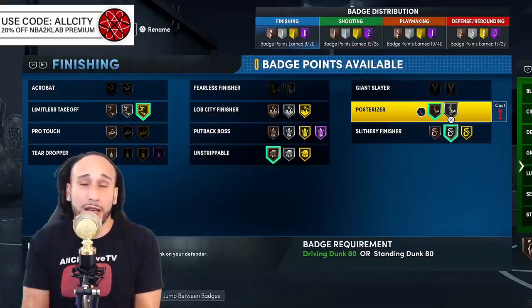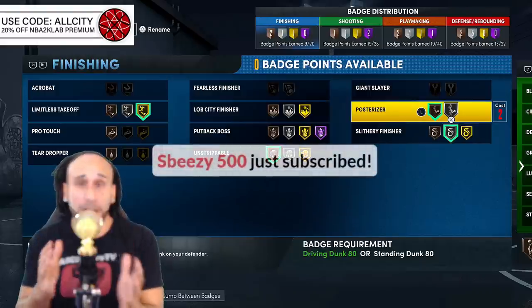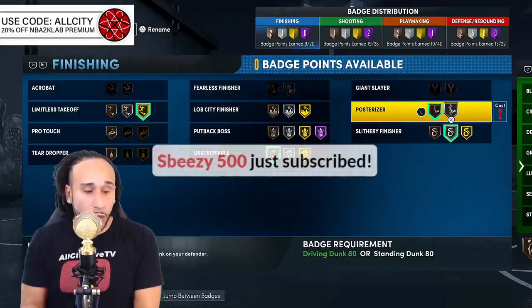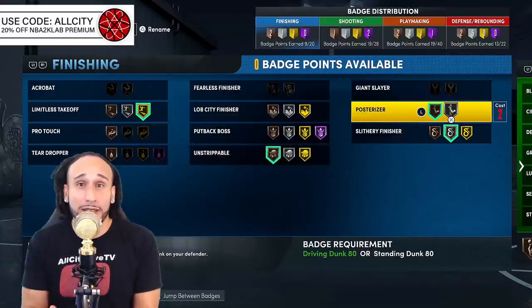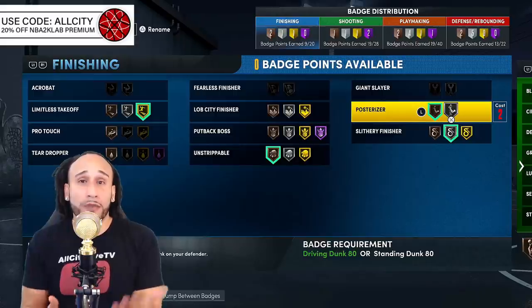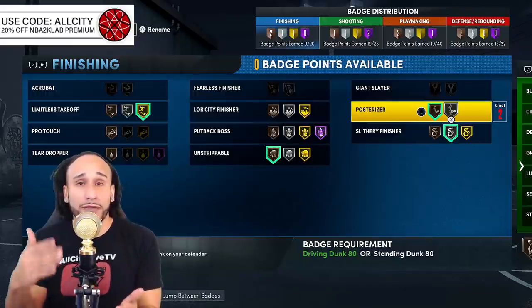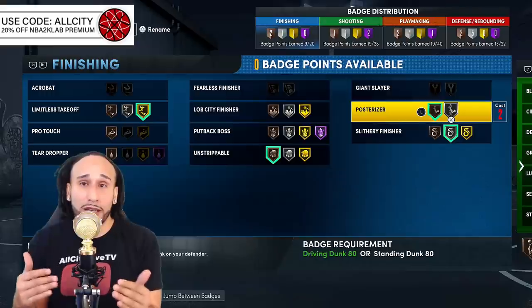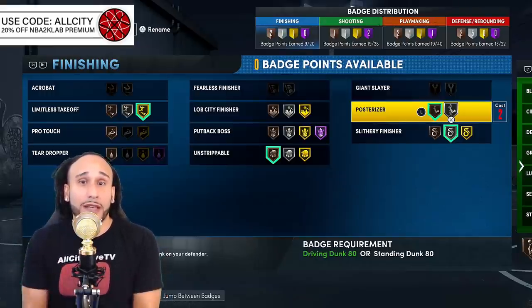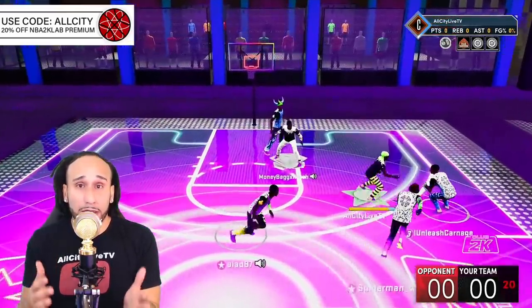When activating your dunk meter, if Posterizer is at a lower level you won't be able to complete the animation until you get closer to the rack. As you increase the badge level, you can activate the contact dunk meter from further out. With a 99 driving dunk and Posterizer on Hall of Fame, you can finish contact dunks at 75%. At gold level you need to work a bit closer to the rack and you get a 65% chance of finishing. At silver level you'd finish about 55% of your contact dunk animations.